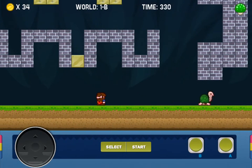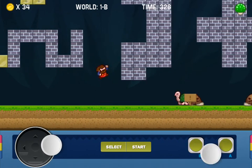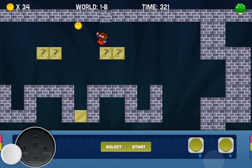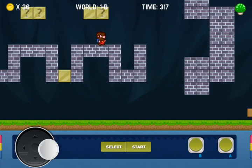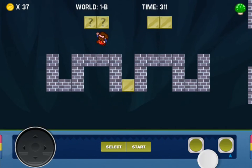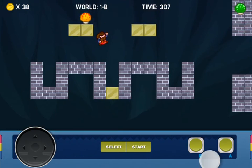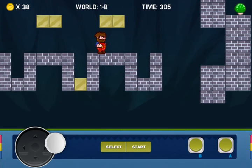There are also different power-ups which are great. You can eat a mushroom and grow big and strong. You can also eat a flower and shoot fireballs at your enemies. What I like about the game is that you also need to explore bricks and hit them with your head in order to find hidden coins.